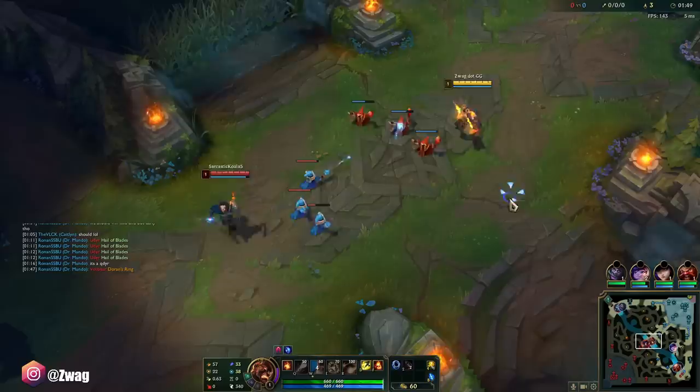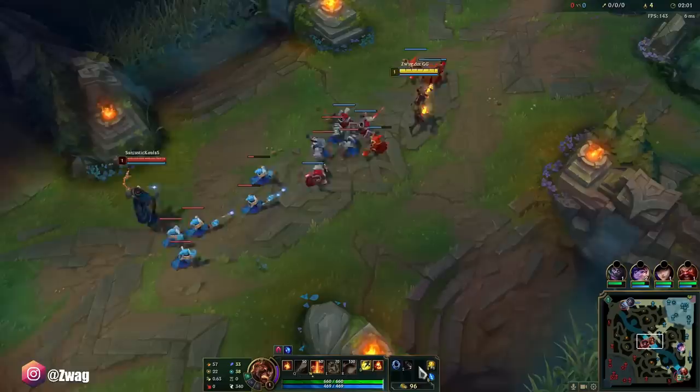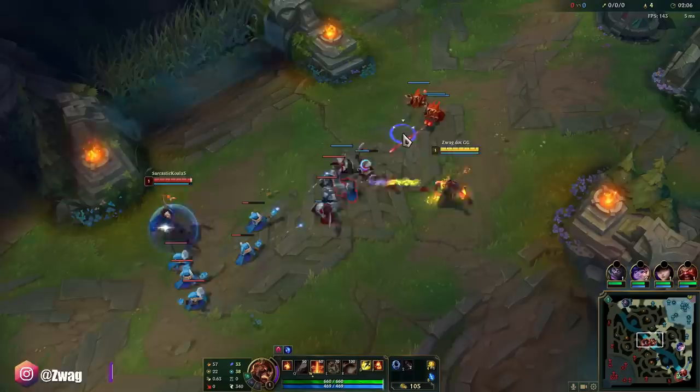They've got a really tanky team and Brand is good versus tanks, so I'll probably have to get a Void Staff later for them. But hey, the Sunfire might actually be good because three of them are at least going to get really close to me, so it will do some damage. And Demonic gives health, because Sunfire scales with HP, so we need items that give HP too.